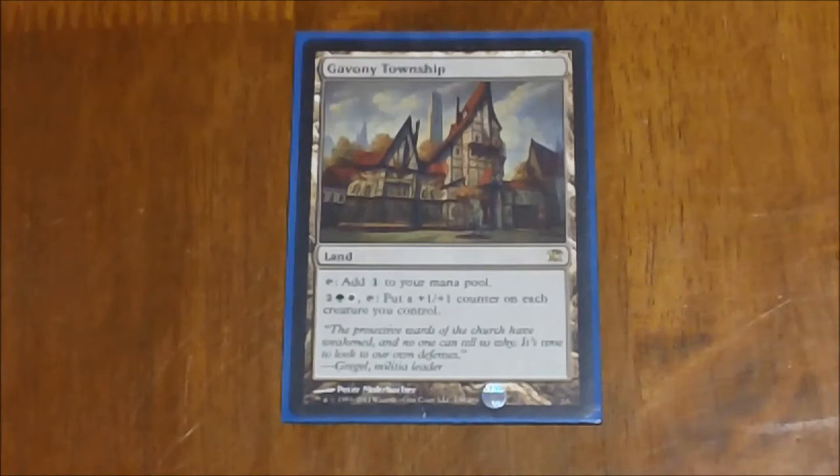Last we have Gavony Township. Taps for colorless, and for two, a green and a white, you tap it and put a +1/+1 counter on each creature you control. With the amount of token creatures doubling and populate effects in this deck, you can really make all those little tokens huge.